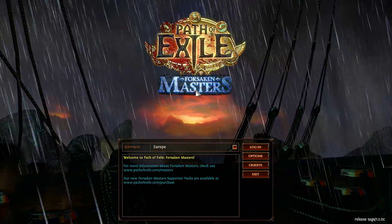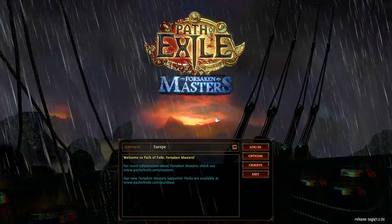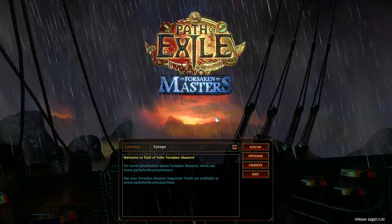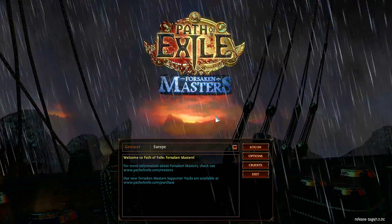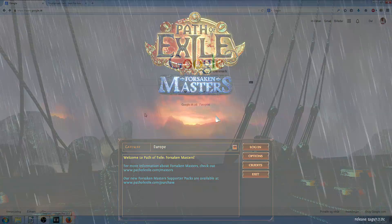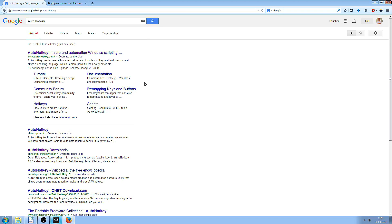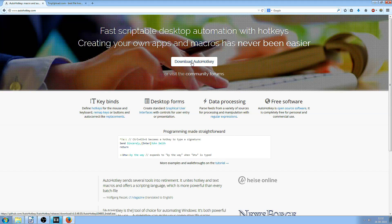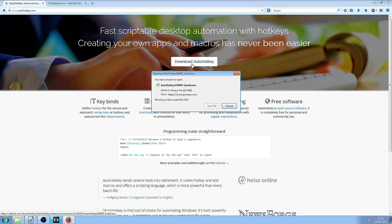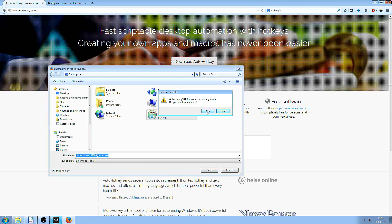Now let me show you how to install it — it's very easy, don't worry. You're going to need two things. The first is a program called AutoHotKey and the second is a script for this program to load. To download AutoHotKey, we're going to visit Google, type AutoHotKey, and open up the first link that comes up. We're then going to press Download AutoHotKey and save the file to our desktop.